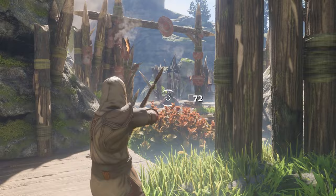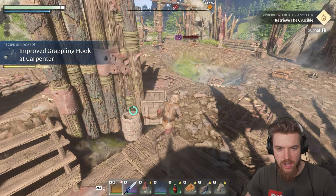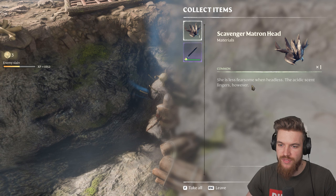Critical damage — it's from our armor set, the marksman armor set. It's super effective — you can grab it from the link below. Be careful when she dies because she does explode, so do take care. Let's go ahead and search her body — we got the scavenger matron's head. 'She is less fearsome when headless. The acrid scent lingers, however.'